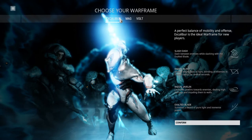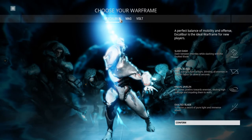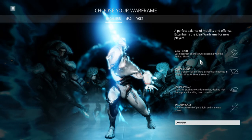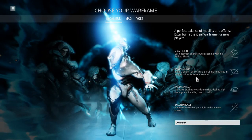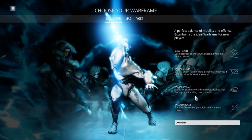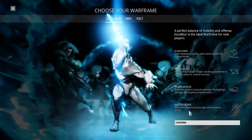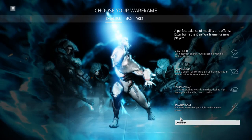I think I'm going to go with the Excalibur starting out because it is the simplest to get started with. The Slash Dash — basically dashing and slashing with swords, obviously. The Radial Blind blinds your enemies. Radial Javelin is a multiple targeted attack. And Exalted Blade gives more sword power, I guess. So let's go with that.